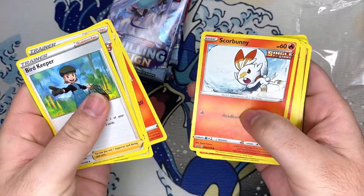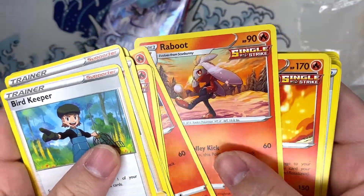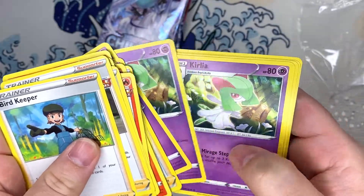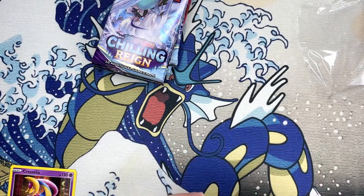We won't spend too much time on this, but it looks like we got some new Scorbunny — that's pretty cool. Got some Ralts and then Gardevoir. Not bad, not bad.